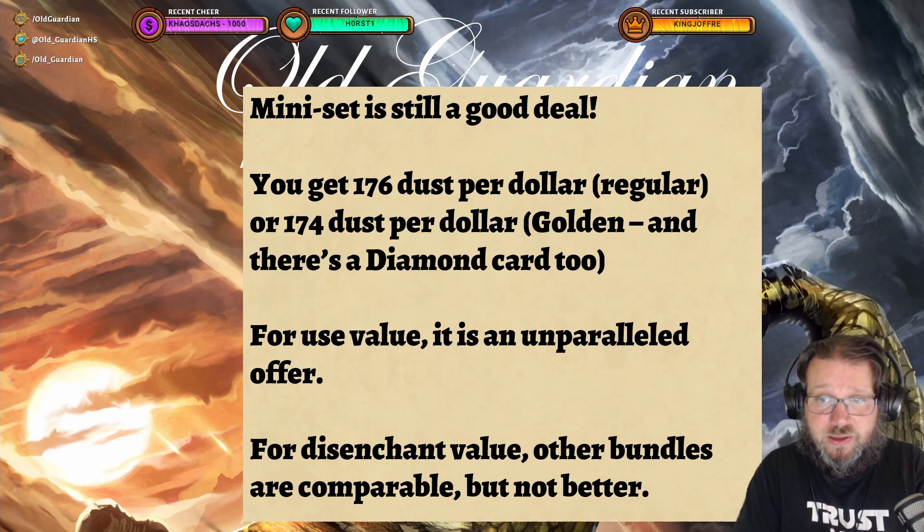Overall, the miniset is still a good deal. If you buy the regular miniset with money, you get 176 dust per dollar. And if you buy the golden one, you get 174 dust per dollar — plus you get the diamond card. Those are really good values. For use value, the miniset cards are pretty strong, so you definitely want them. There are some bundle offers occasionally available in the shop that are of similar value, but none are really better. So even just considering the dust value, the miniset is still an excellent investment — making it one of the best things you can spend your money on in Hearthstone.